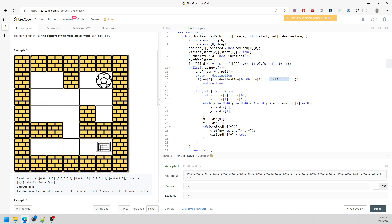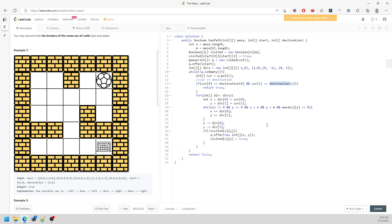This is one solution you can achieve using breadth-first search. Let's talk about time and space complexity. The visited boolean array and the queue both take space — worst case is O(n times m). For the time complexity, the worst case is you stop at every single cell, so it's also O(n times m). Don't worry about the inner for loop — it's only constant O(4), since there are only four directions.